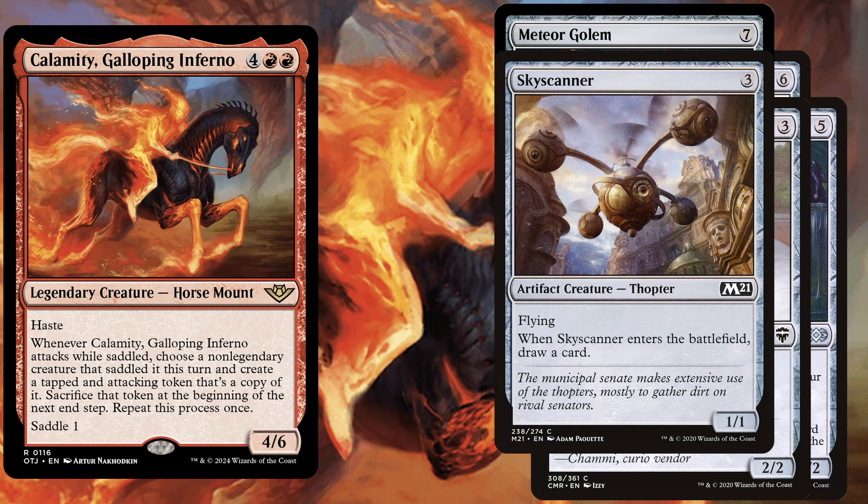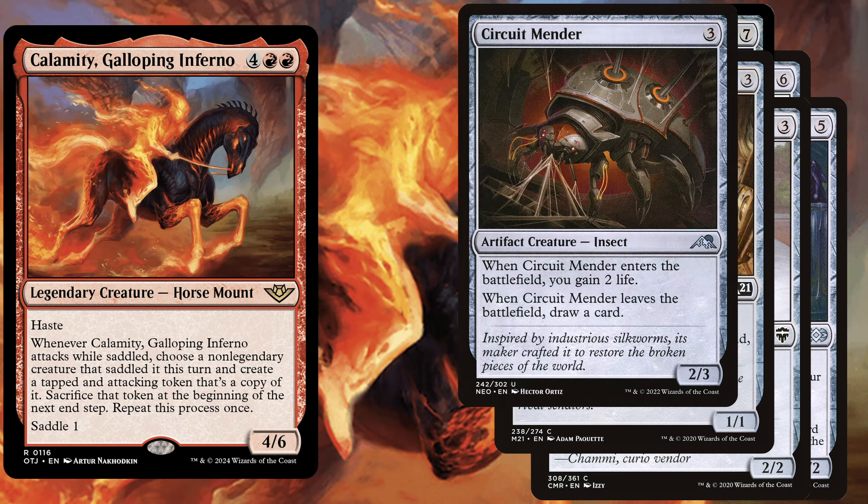Just as with Skyscanner, a 3 mana 1/1 with flying — when it enters the battlefield we draw a card. A similar creature is Circuit Mender, a 3 mana 2/3. When it enters the battlefield you gain 2 life. When it leaves the battlefield we draw a card.